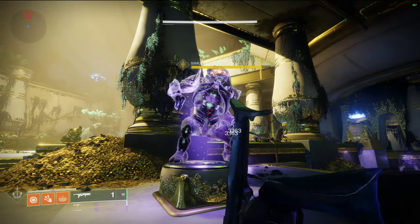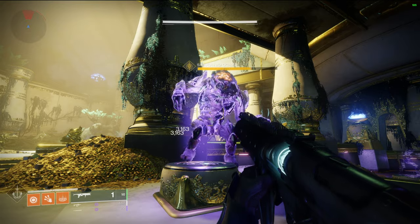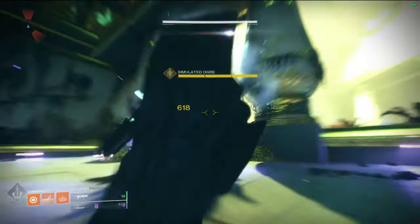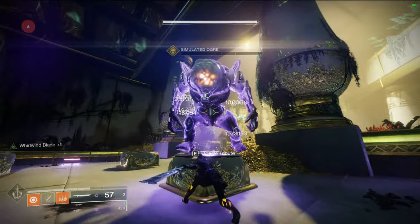So I would always advise trying to shoot the enemy to do more damage. A smart thing you can do with this gun is pair it with any other power weapon — swords work really well. When you're going up against a boss, shoot the Wither Horde on the boss and then swap to the sword and just go to town. Those two combinations paired together do a lot of damage.